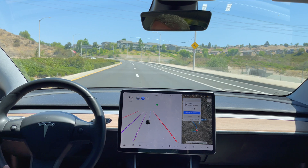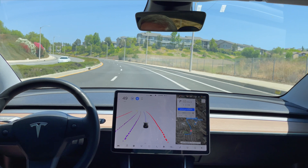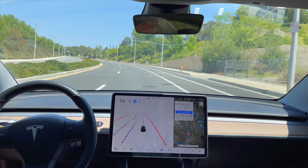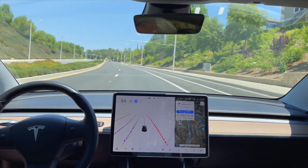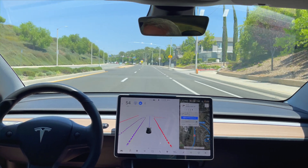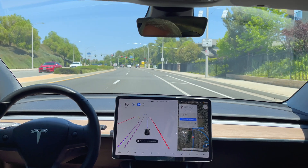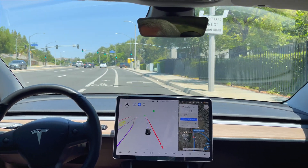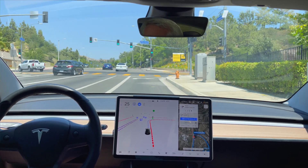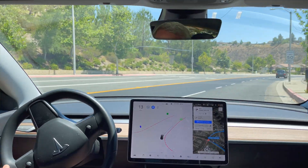There's the right turn lane on its own — lane change for the upcoming right. Let's see how it gets into this right turn lane. Nicely done. Green light so it should go right into the turn here. It's doing it nice and smooth right now. A little hesitant on the right but there we go.